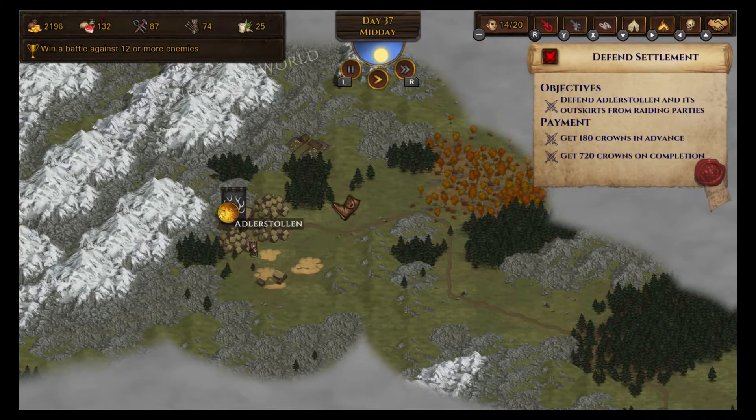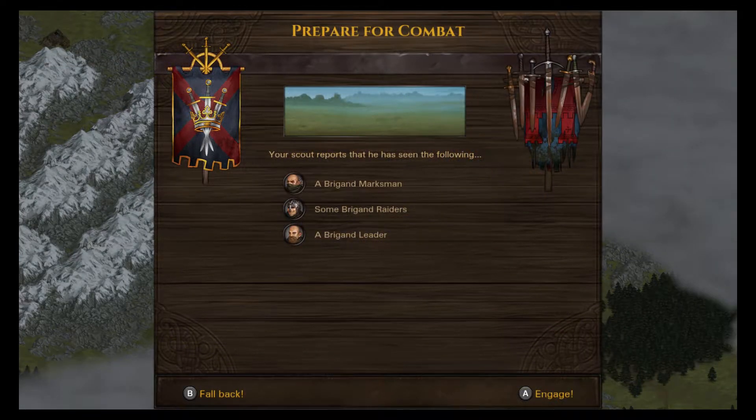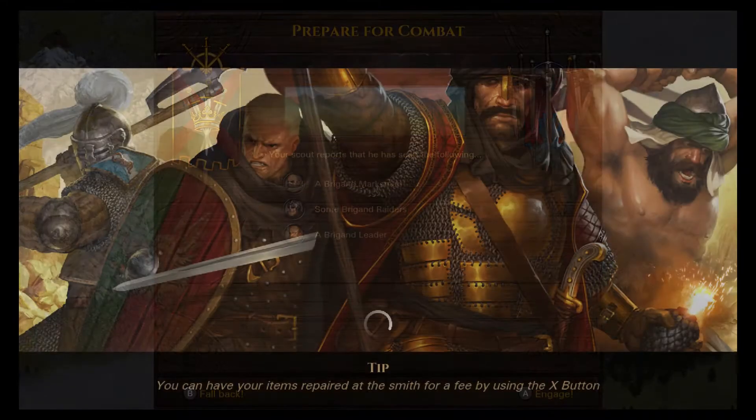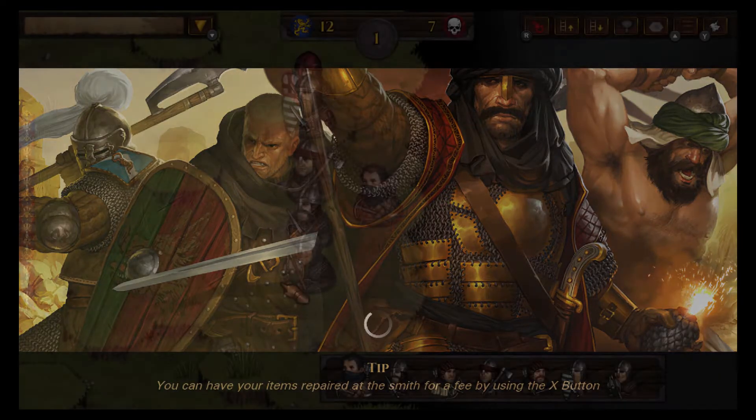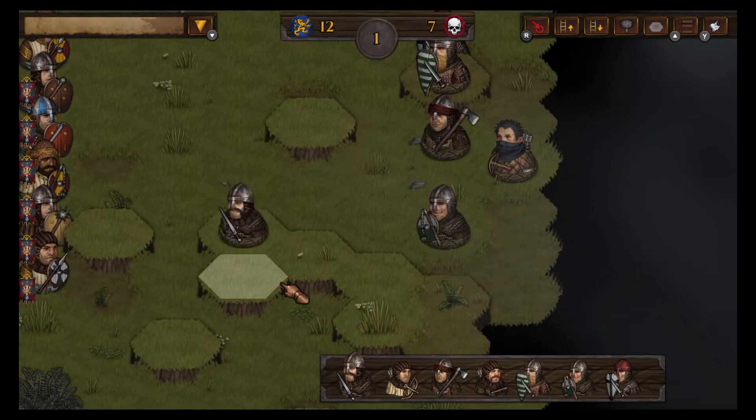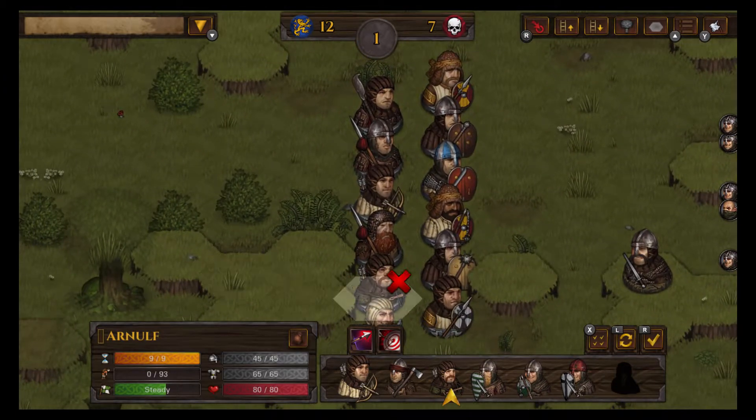The brigands are inside — prepare for battle and protect the town! Here we go, I am prepared. Where are they? Are they up here? No — oh there they are! It's only seven, we need to attack them quickly. It's a marksman, some brigand raiders, and the leader. Interesting — that would be awesome for armor farming.